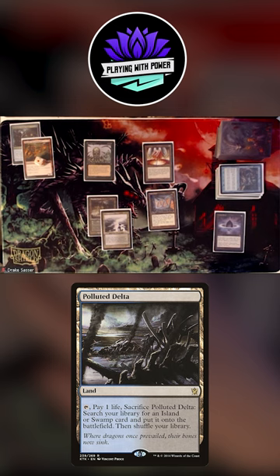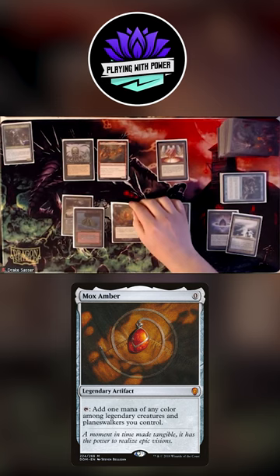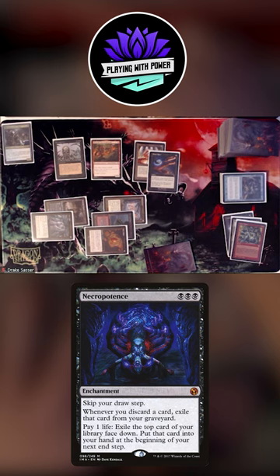Rograck, Son of Rogah, Mox Amber, Mox Opal, Last Chance, Arcane Signet, pay 16, or put these 16 cards in my hand — those will all go to Exile. Untap, Crypt trigger, I will take damage.